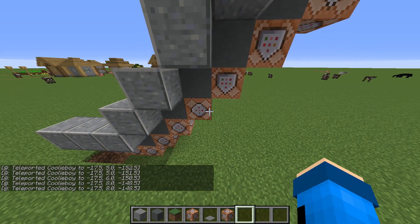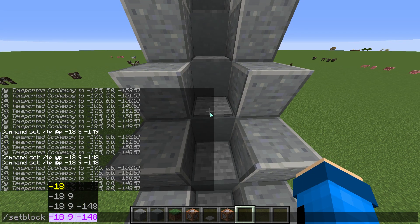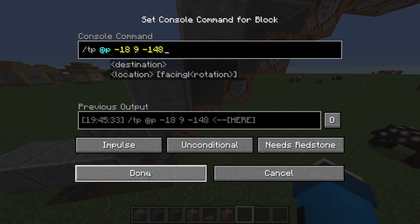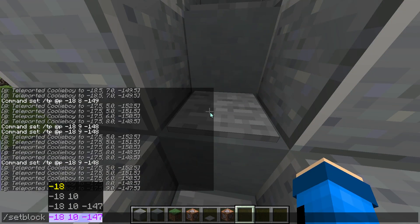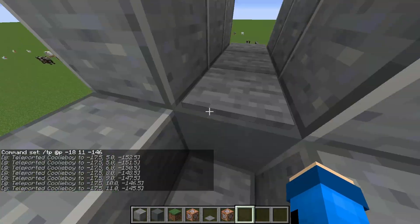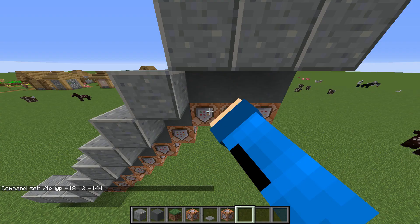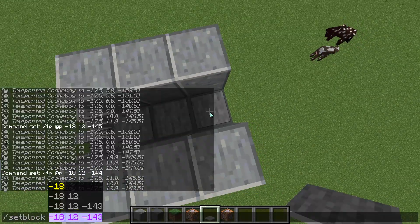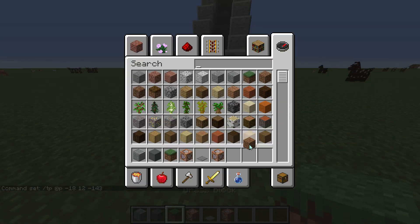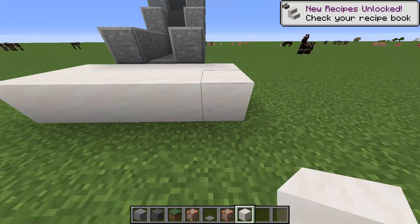There you go, guys — we just did it! Now you can cover all of this up if you want. Let's grab some nice quartz. Then you have your own escalator in creative with no mods. It is quite fast, but that's the only way it works like this.